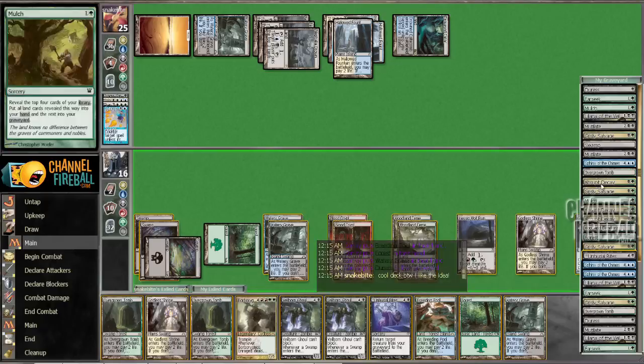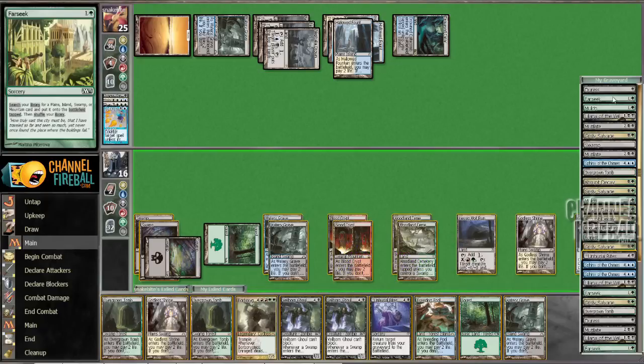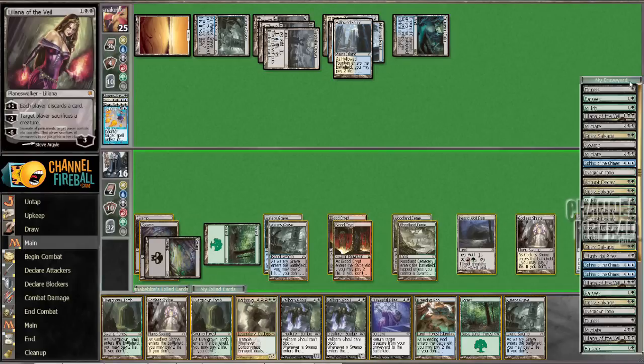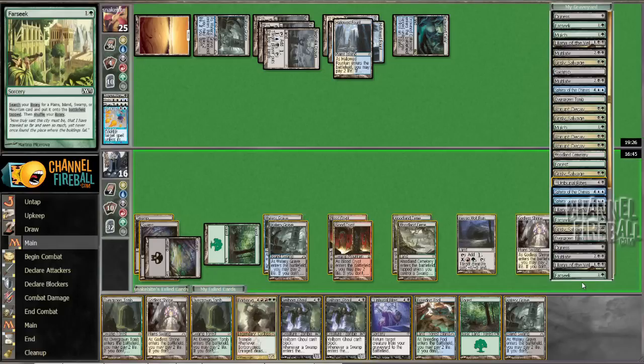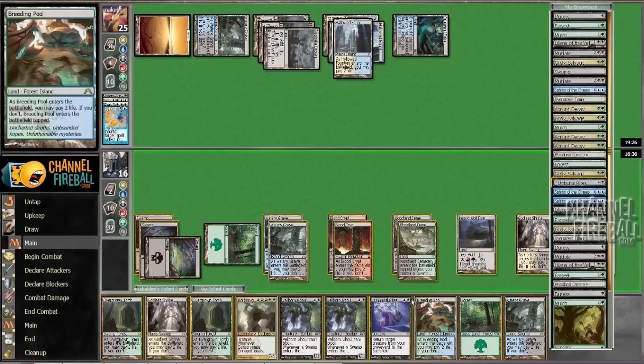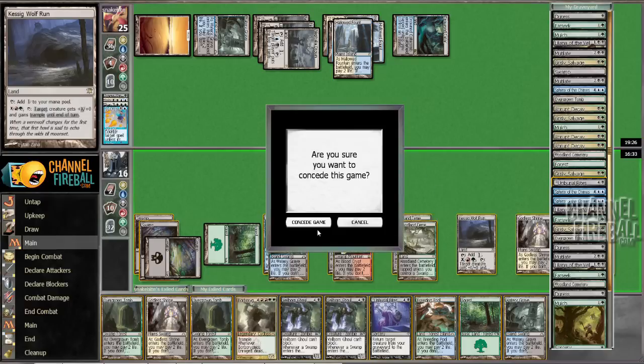I'm dead so I'll cast Borborygmos, put all these lands in my hand, play this guy and have 18 damage for him. I could draw a land if he doesn't mill me right away. Even two more lands is only 24 damage so he had to take a little damage somewhere. I'm just going to concede — natural Borborygmos. I think I could have won that — I made some stupid mistakes.